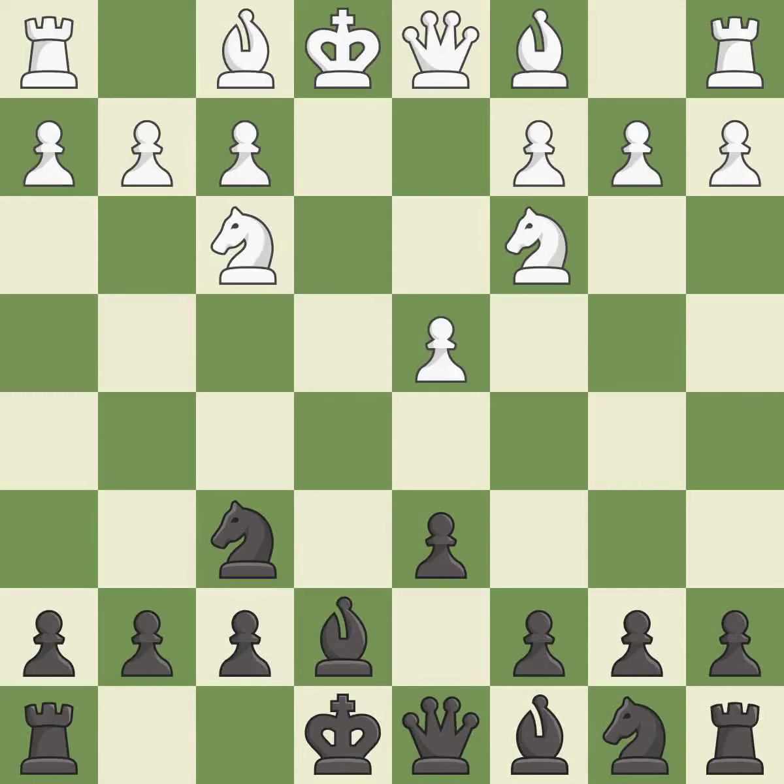This activates a bishop by developing it off of its starting square, getting it into the action. It is the last book move. This permits the opponent to kick a bishop — it is an inaccuracy.